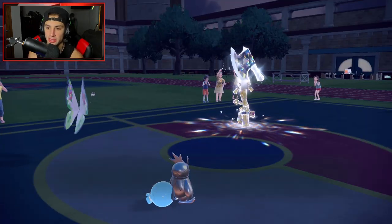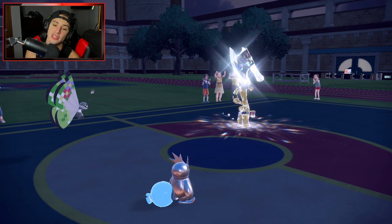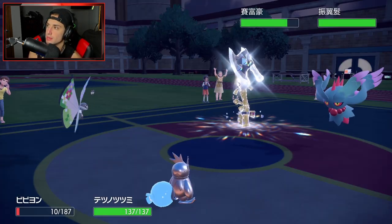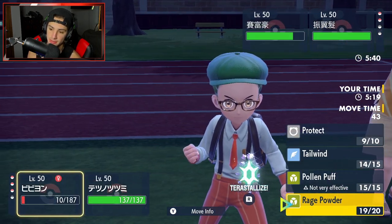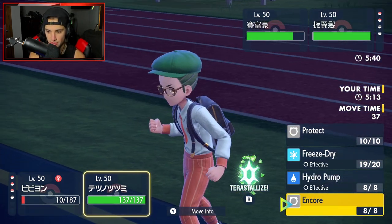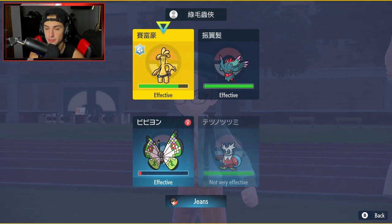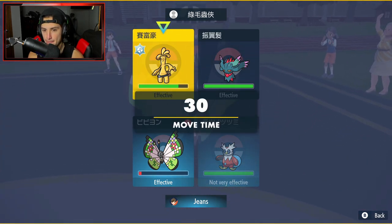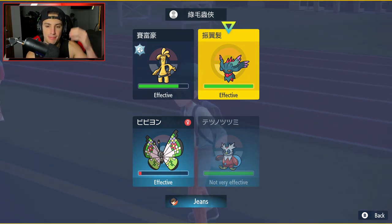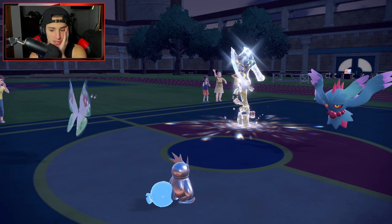I could Rage Powder again, protect Bundle, or Terastallize to see who he brings in. Opponent brings in Fluttermane. I have Booster Energy so I'll outspeed. I think I want to Terastallize and go for Hydro Pump for the KO, then go after Fluttermane because Iron Hands can finish off the other Pokemon. I'm going to swap into Fluttermane and Terastallize Cerulege into Grass to tank a potential Thunderbolt.